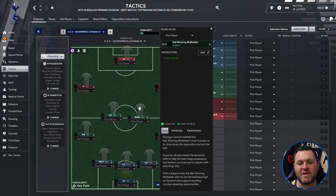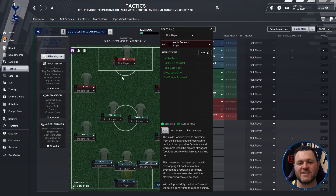You then have a ball winning midfielder set to support and a central midfielder set to automatic. On the left an inside forward set to support, on the right an inside forward set to support, and at the top of the pitch an advanced forward set to attack.